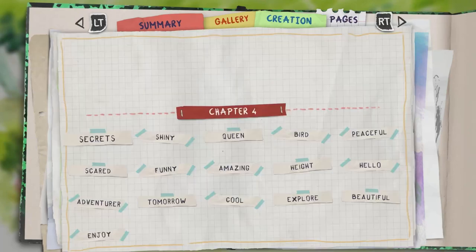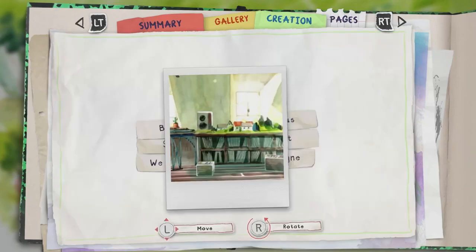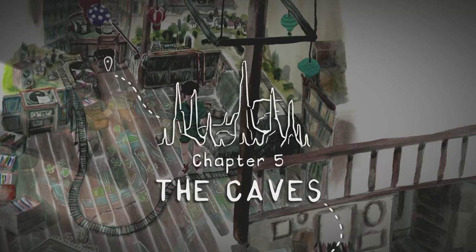Finish off by creating and crafting a page to end this chapter — any sticker, any sentence, any Polaroid, any sound. Validate that page and we'll be on to Chapter 5.